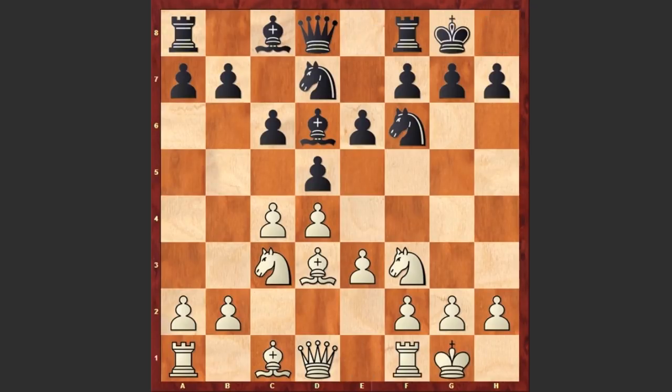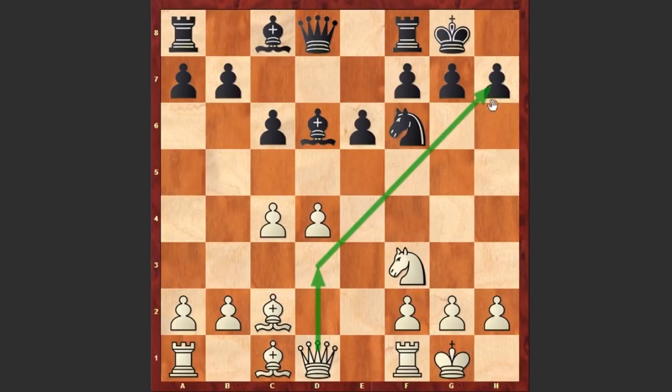We see castling by both sides and e4. White is pushing the e-pawn forward, freeing his position, and will now try to use the opened diagonals to organize the attack. Dxe4, Nxe4, and we see the exchange of Nxe4, Nf6, Bc2 — of course white will not allow the exchange of the knight with the bishop because this bishop is going to play a very important role when organizing the attack.